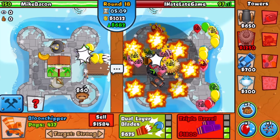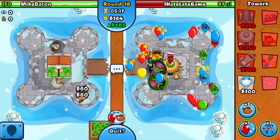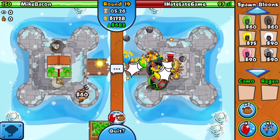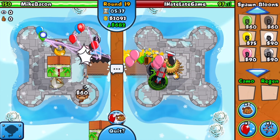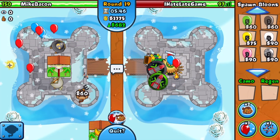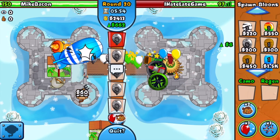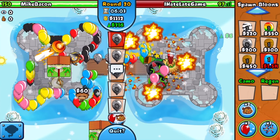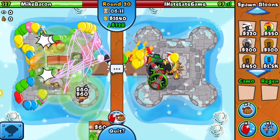I upgraded to the 2-2 Balloon Chipper. He is still sending me constant leads. We got another Cluster Bomb and we're going to have to be aggressive. We only have 682 eco, which is unbelievably bad, but we don't really have an option — we've got to send him a BFB on round 20. Maybe we send some leads first to try to get that first boost out of him. He upgraded to Dragon Breath, but he's actually struggling a little bit. We forced the tower boost we needed! He leaked some lives too.